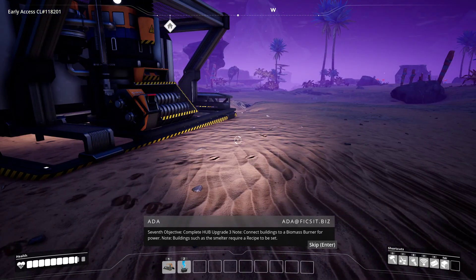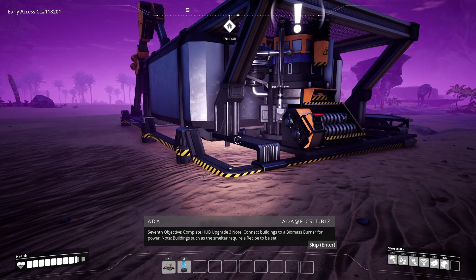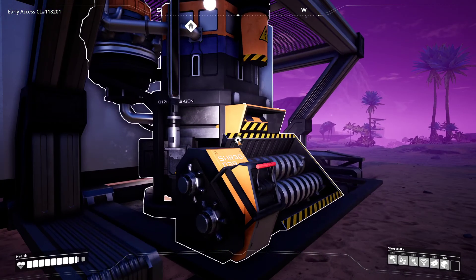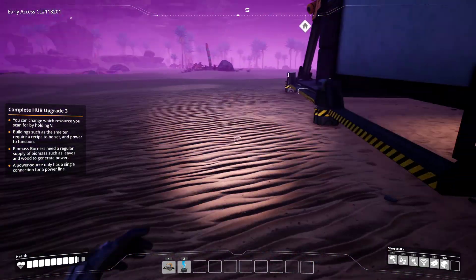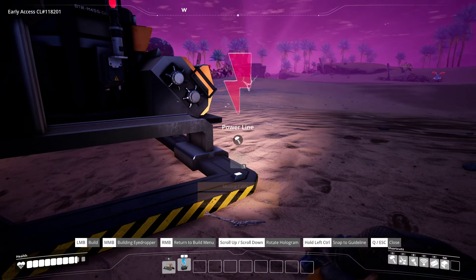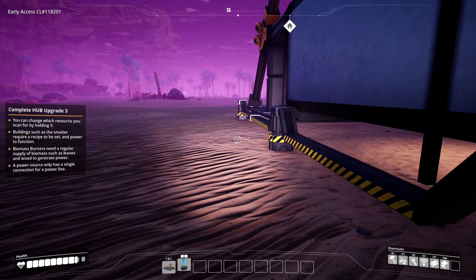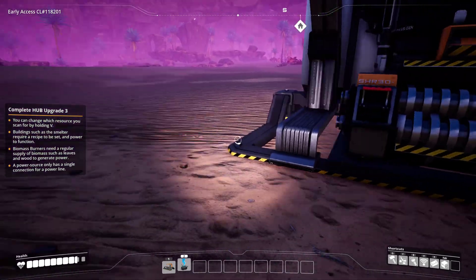Complete Hub Upgrade 3. Connect buildings to a biomass burner for power. Buildings such as the smelter require a recipe to be set. Automate the smelting process and use portable miners for optimal results. So we can use biomass — we can put leaves and stuff in here and it will generate electricity. The problem is, although we have the ability to create power lines once we make cables, we don't have the ability to create power poles. So all we can do is hook this directly up to a single smelter, which is kind of not worth it.